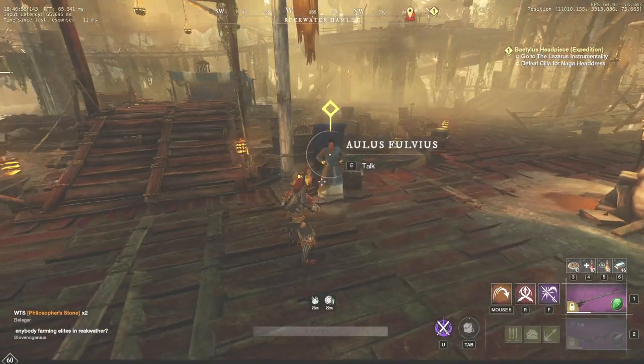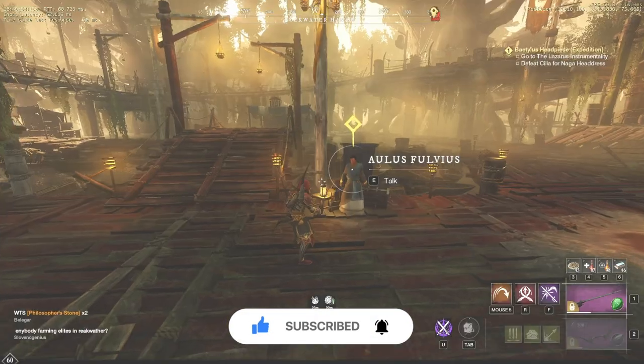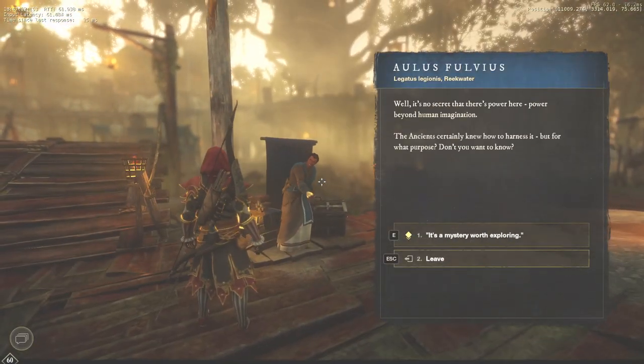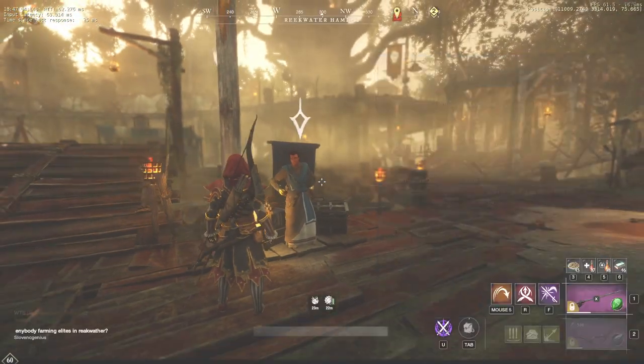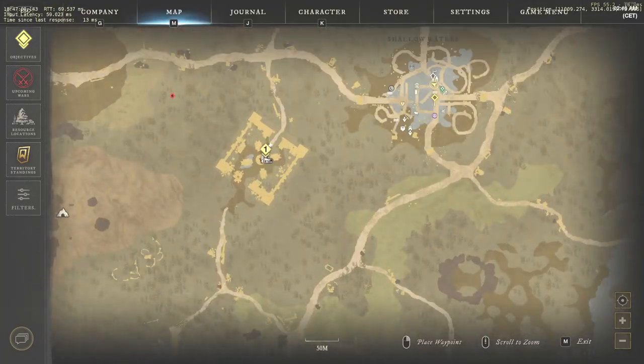Now we're heading to Reekwater to start the second questline. The NPC that we are looking for is Aulus Fulvius. Trust me, you're gonna hate this guy for the quest that he gives you, so take the first one and move to the ruins nearby.